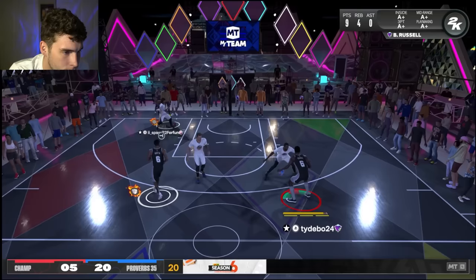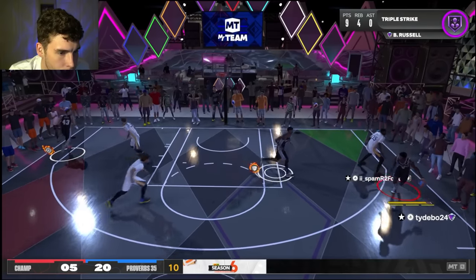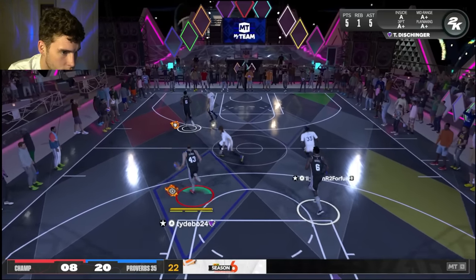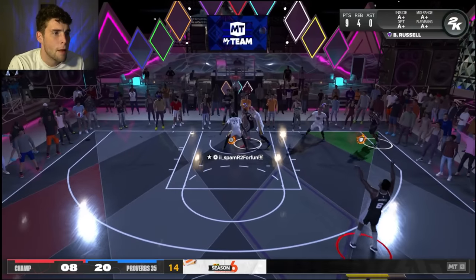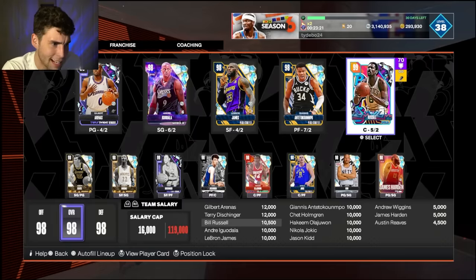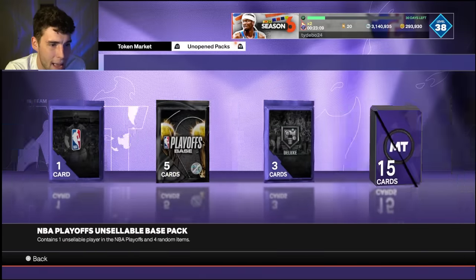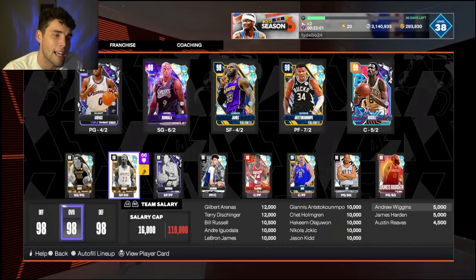You better get a hand up — hand down, man down. Six-ten, it's a free board. Green — Bill green, you cannot leave Bill Russell. He knocks it down and that's all that matters. 12 points, four rebounds, two steals. There is not another big man better than Bill Russell — he is my number one big man in the entire game. That's gonna wrap it up guys, let me know your thoughts on Bill in the comments, drop a like, subscribe if you're new, and as always I love you guys — have a blessed day.